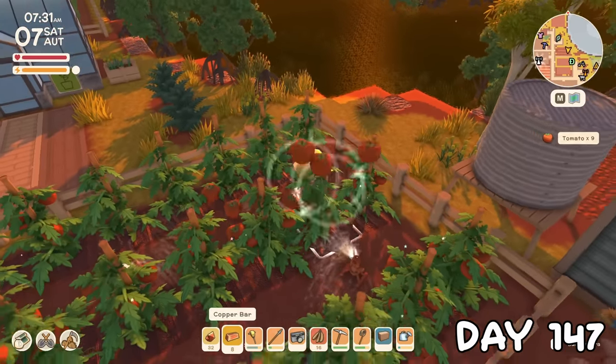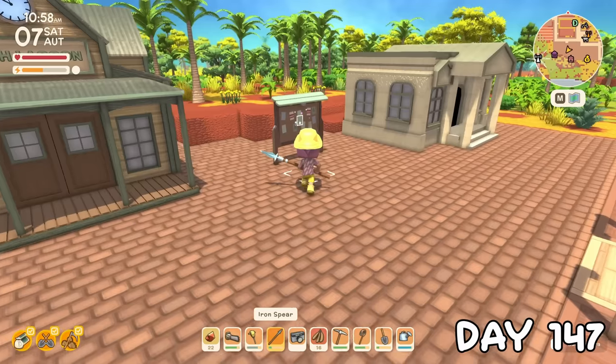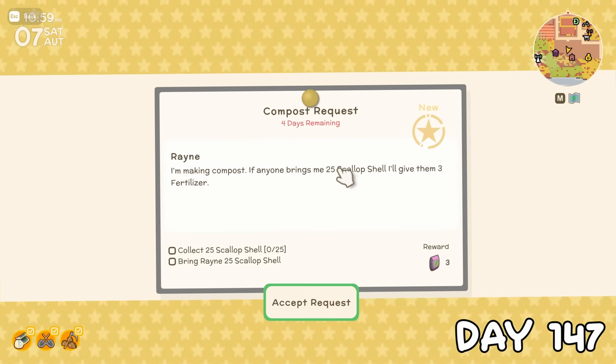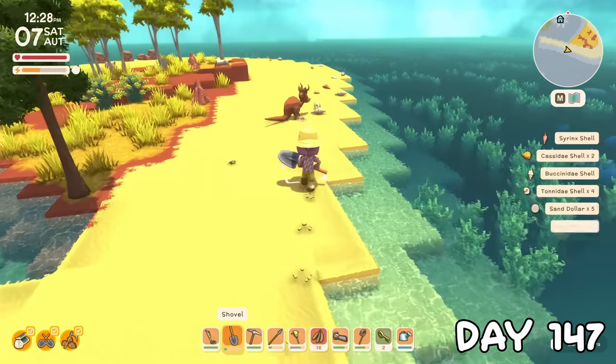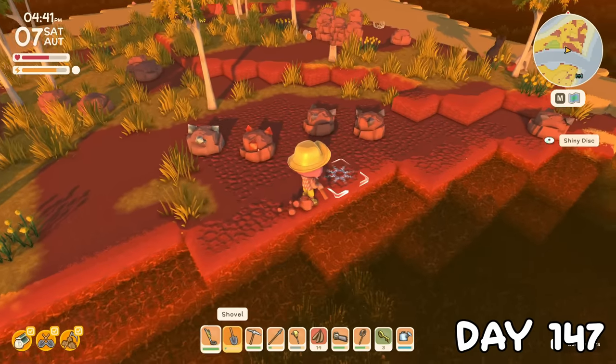On day 147 I harvested quite a few crops, selling them all straight to John for 76 grand. This was another villager request day as I had a bunch of permit points to farm for, because I decided I wanted to be able to buy every available permit before the end of this video. Oh, and more springs.